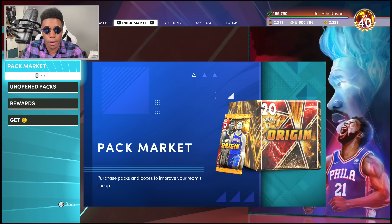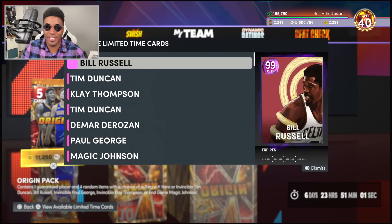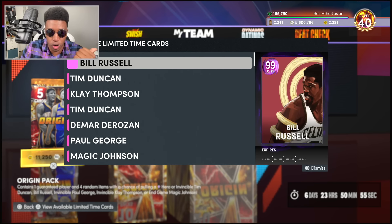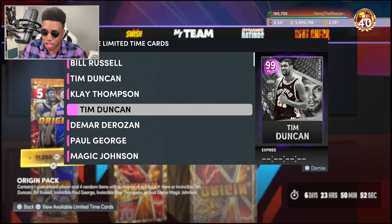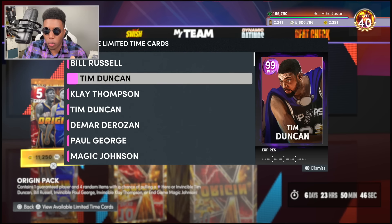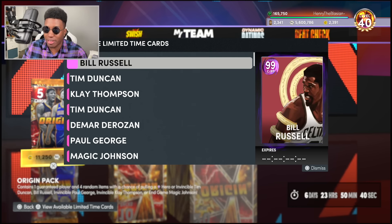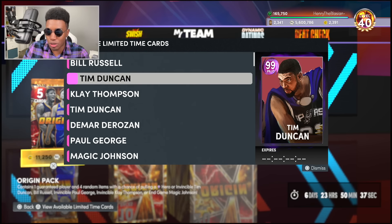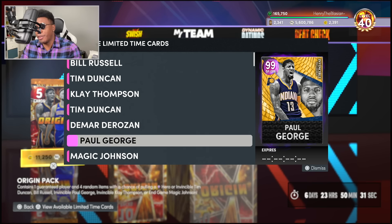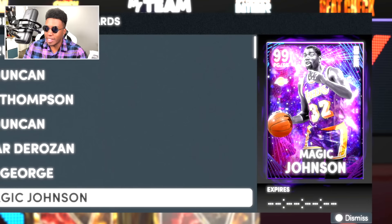Take a look at what they dropped in the pack market today - they're calling it Origin Packs, and it is going to be the very first time they're debuting End Game cards. Y'all thought Goat Cards in 2K21 were crazy? I know we're skipping over all these Invincibles - Clay Thompson's card art actually looks crazy - but it's at the point where Invincibles aren't even the card to chase anymore. We've got a Dark Matter De Rozan that looks fire, and Invincible Paul George.